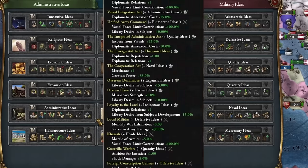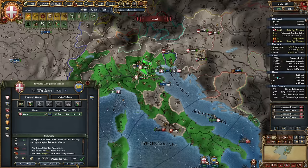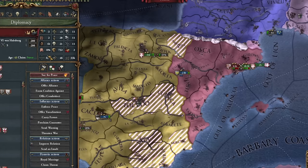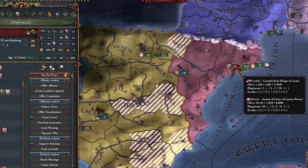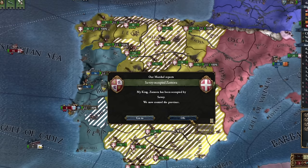Though influence and administrative ideas would also be very good for us, especially combined, so I'll probably choose them next. The final fall of Venice. I'm taking advantage of Spain not having an army in Spain — only 15,000 of their 63,000 troops were on the continent. As you can see, it quickly falls under my occupation.